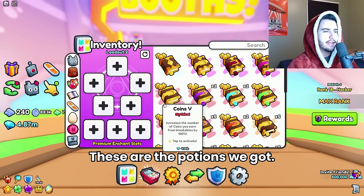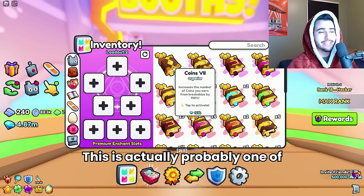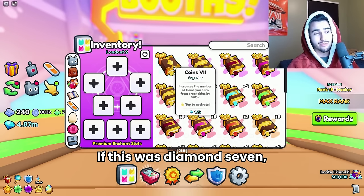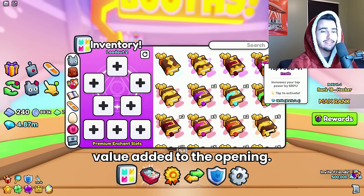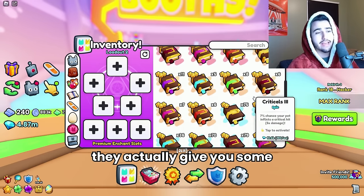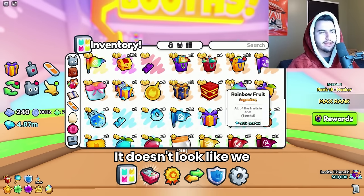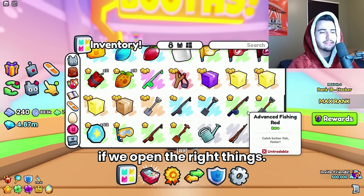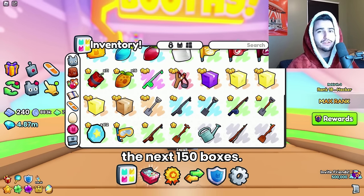We got a tier seven coins enchant — this is actually one of the worst enchants you can get, but at least it was tier seven. If this was diamond seven, it would have been worth almost 2 million, which would have been a lot of value added. They do actually give you some pretty high tier books. It doesn't look like we made a profit so far, but I think we could get lucky if we open the right things, so let's keep going.